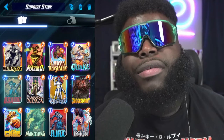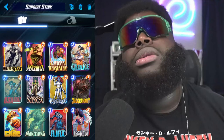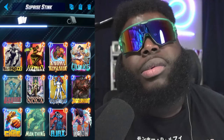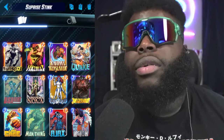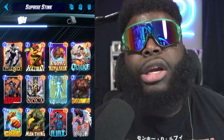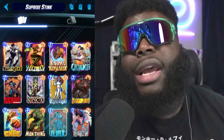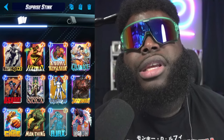We have Man-Thing and USA Agent, which I really enjoy. The buff they gave to Man-Thing a while back is super legit — him being a 4/7. There are so many decks running Thena and Kitty, so you're going to disrupt them hard. He's really powerful. Mystique can copy either one of those abilities and add a little extra stink.